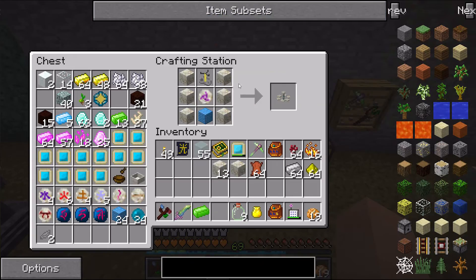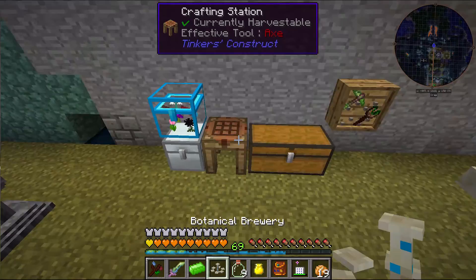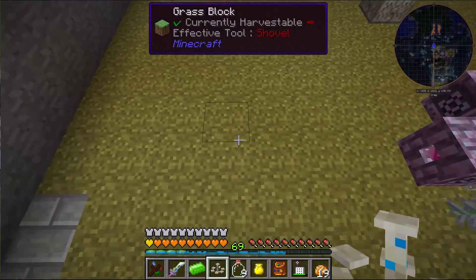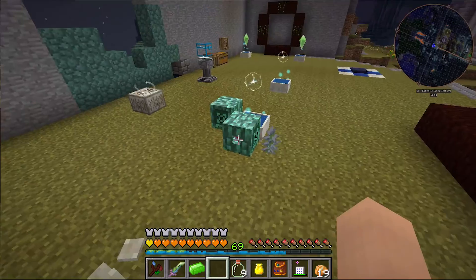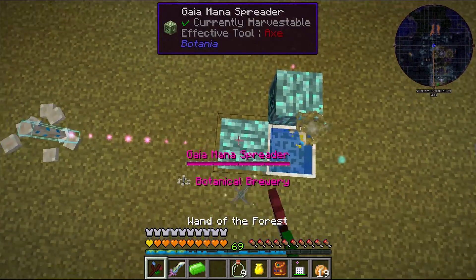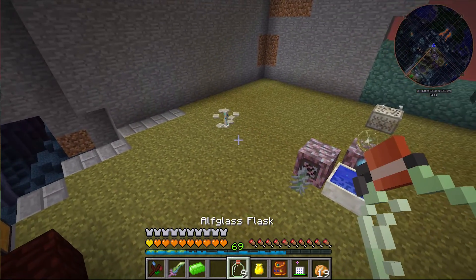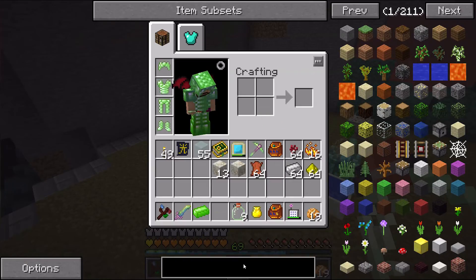All right, I am back and that was actually pretty quick. Now we have a Botanical Brewery, and I'm going to place it over here. I went ahead and set up a Gaia mana spreader so we can actually point mana right at the Botanical Brewery.